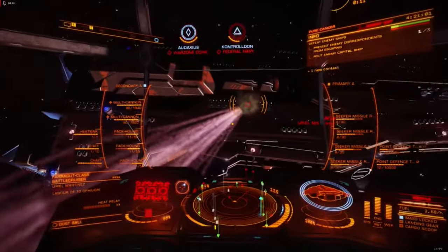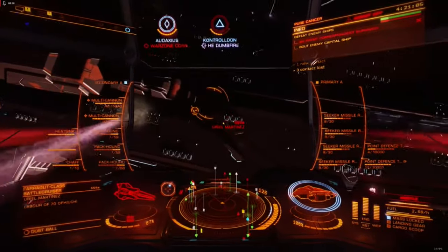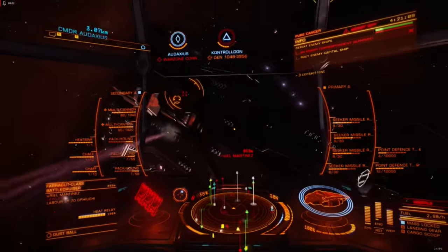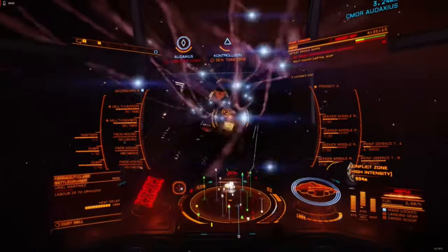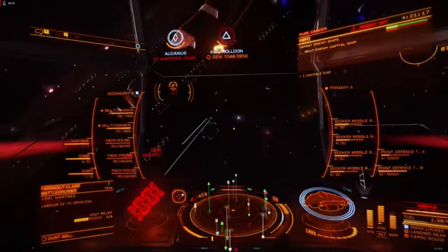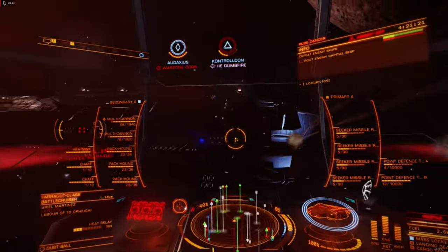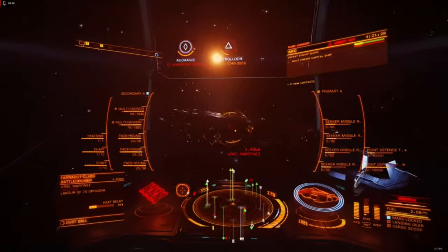Emissive munitions and thermal cascade are less effective options. Emissive munitions make a target more detectable, preventing a heat sink or silent running from breaking target locks. While useful, this effect is better applied on laser or ballistic hardpoints, since these weapons have greater staying power. Thermal cascade on a missile imparts significant heat, but only works against shielded targets.